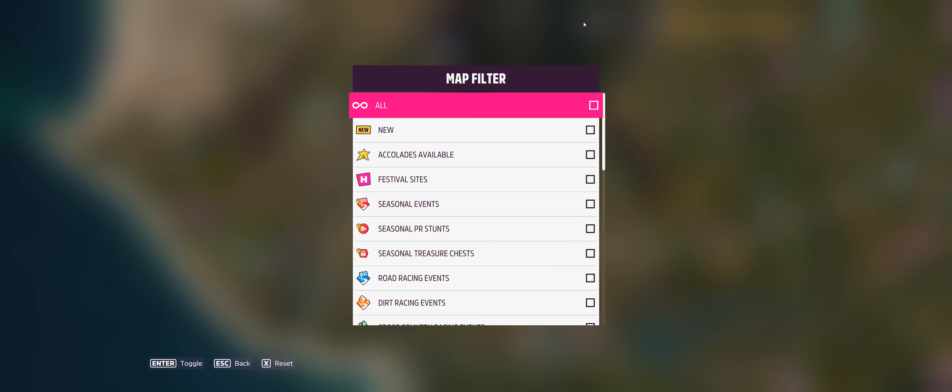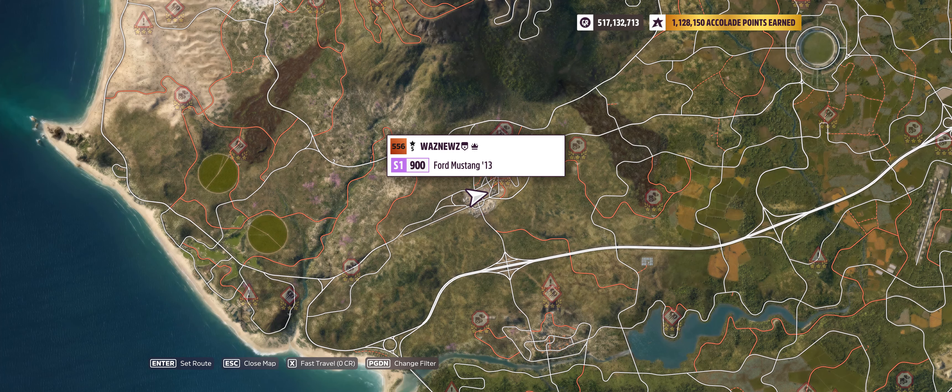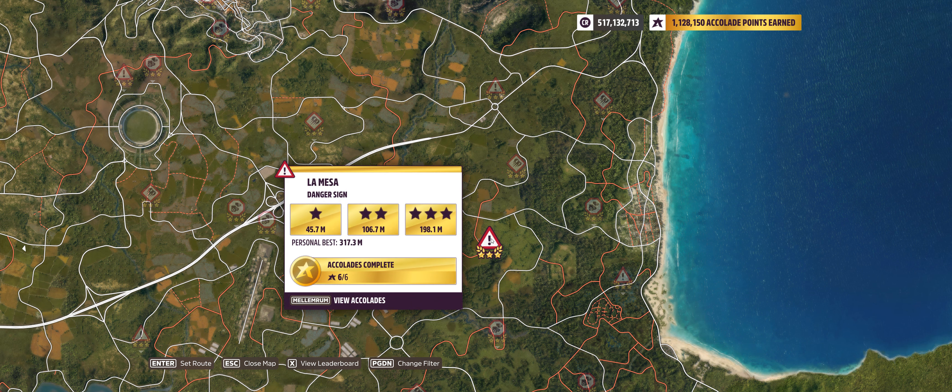Let's start with the PR stunts — and do not shoot the messenger — because we've got a speed zone, a danger sign, and a drift zone. So let's start with the danger sign, which is going to be very special: the La Mesa Danger Sign. My personal best is 317.3 meters in an X-class car, and we have to hit 300 meters in an S2 998.